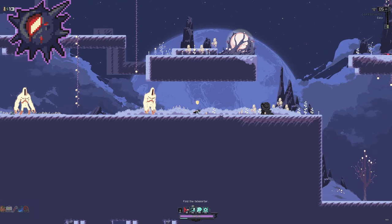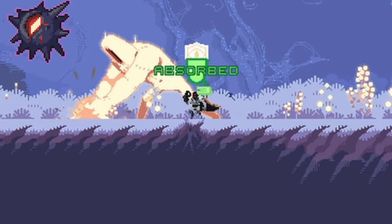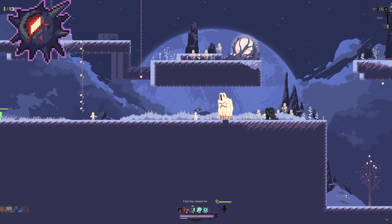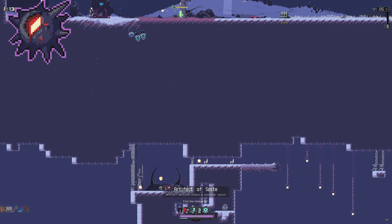Spite: This one will be found in Sky Meadows variants 1, 2, and 3. On the left side of the map you can see a spot where there's a crack in the ground. Have a parent slam the ground here to break it open. Then you can drop down, complete the jumping puzzle, and grab it.